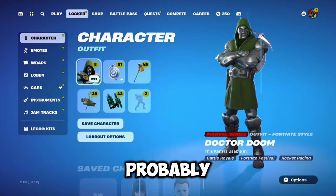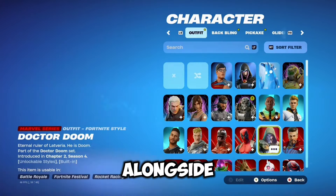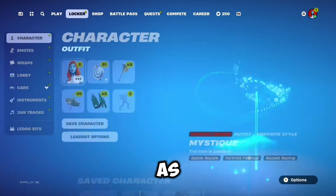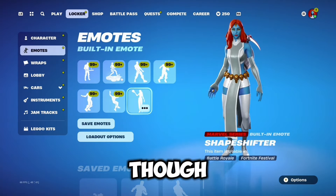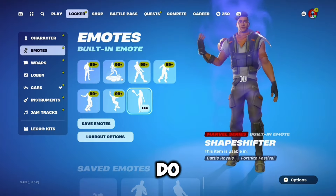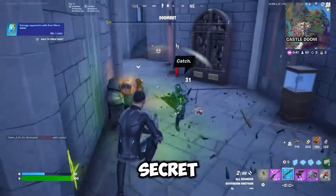For the second method, you'll need to be wearing the Mystique skin, which was also in the Chapter 2 Season 4 Battle Pass. She comes with an emote that lets you transform into any other skin you've damaged. Go into a Battle Royale match and head to the Doom's Castle POI. The Mythic boss there isn't the Doctor Doom skin yet — it's called Doombot — but just damage it, use the emote, and it will look just like him. It's the closest thing you'll have to wearing the Doctor Doom secret skin early.